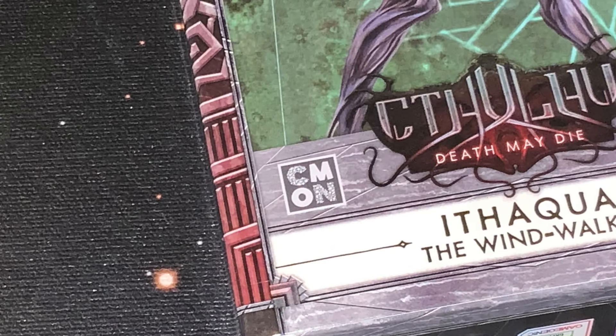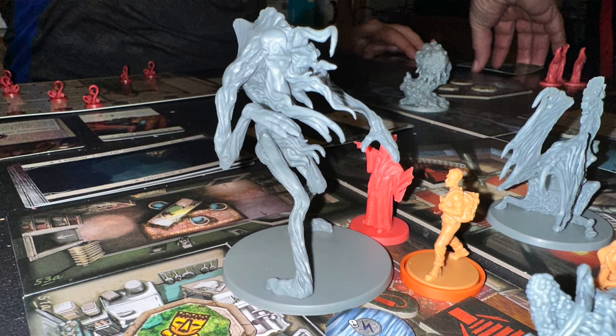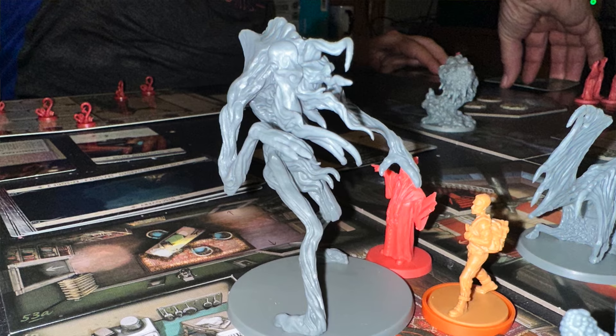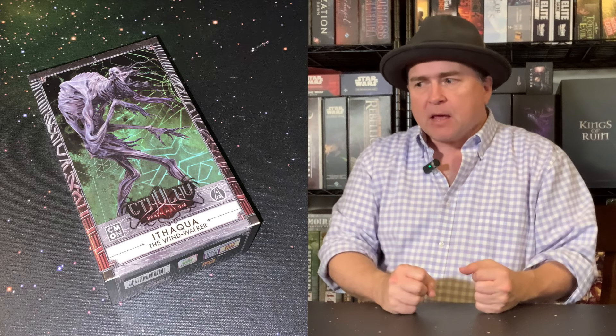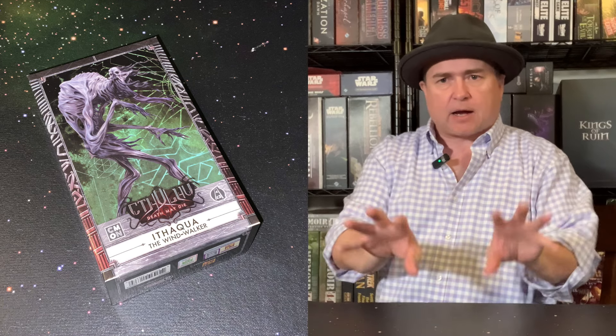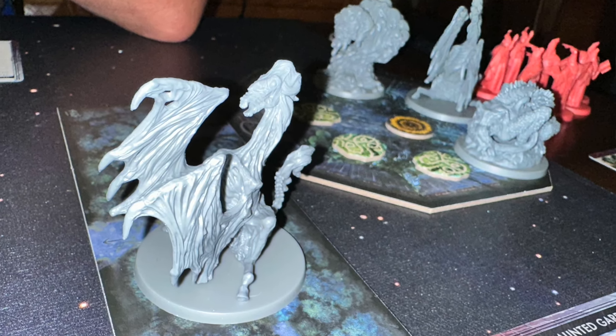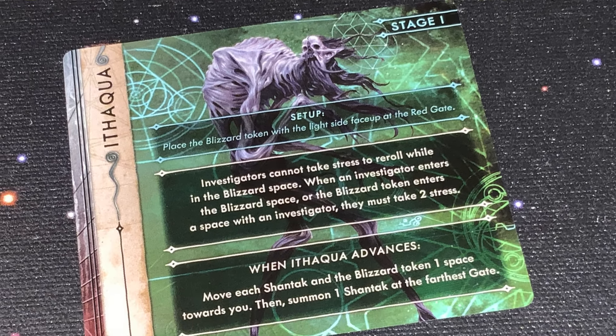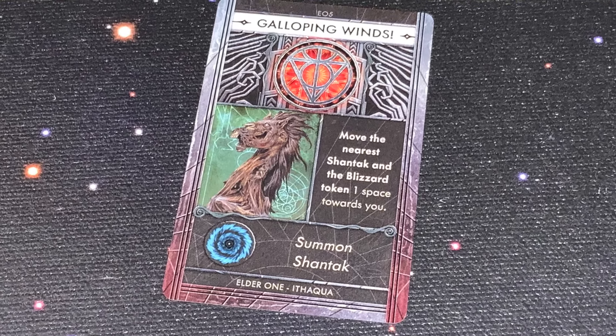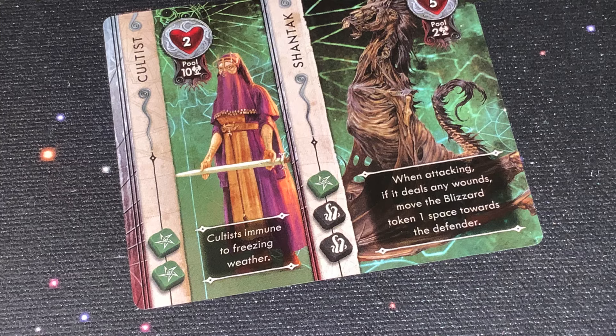Ithaqua, the Wind Walker, is a new standalone boss you can add into your game of Cthulhu: Death May Die. He's pretty cool — he's got a really good, tall, creepy mini that looks fantastic. But then, of course, he has the Shantaks, a couple of Shantak minis that are also going to come out and plague your game. You get the various stages for the cards for Ithaqua, and then you also get the Mythos cards and the cards for the Shantaks.